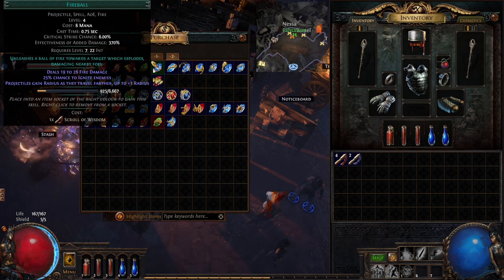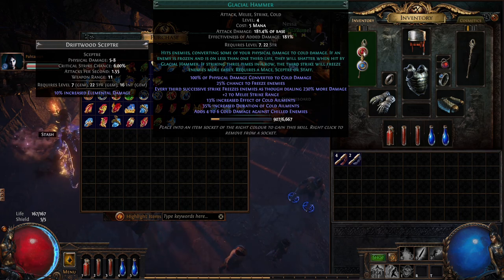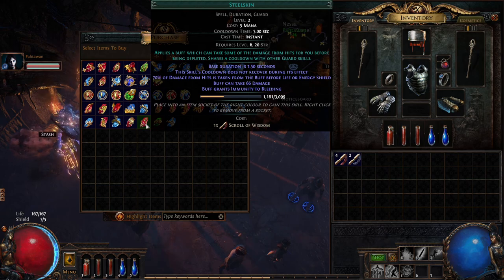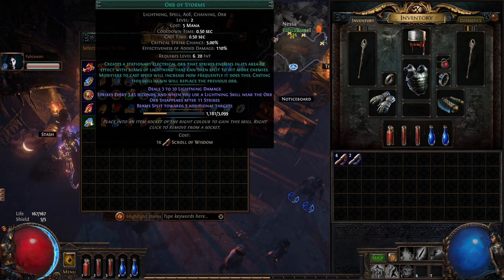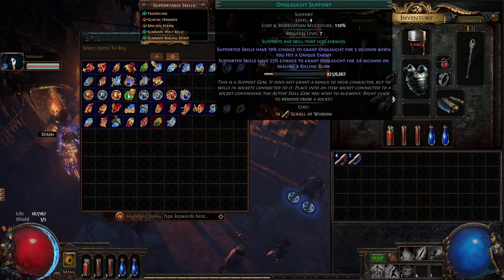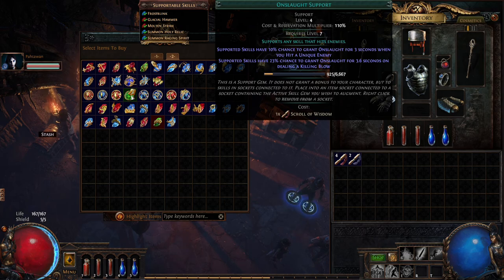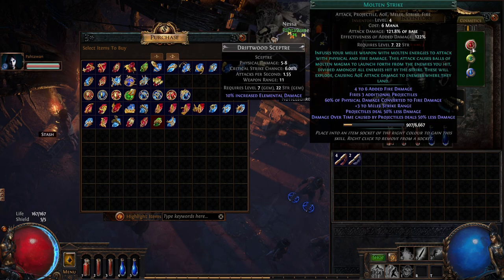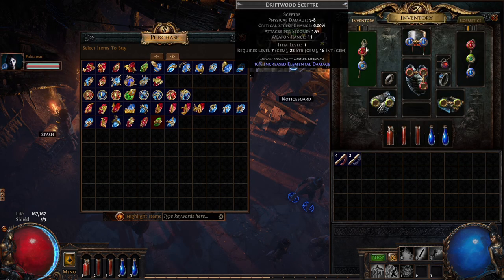Pat clarifies the gem color system definitively: blue gems are intelligence-based, red gems are strength-based, and green gems are dexterity-based. Since Templar is strength and intelligence, I can use a mix of blue and red gems. Pat is focused on intelligence only, so he mainly uses blue gems. He points out there's even a red minion spell called Absolution at the bottom, which he can't use but I might be able to eventually.